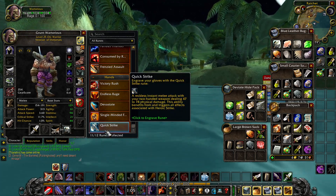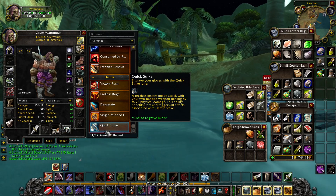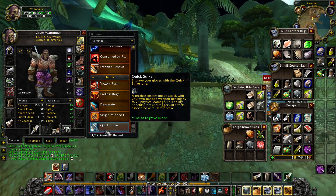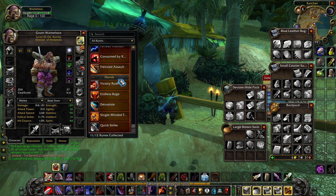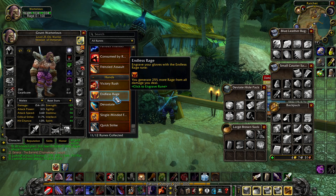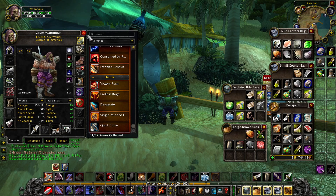Let me have a look at this rune quickly. It's a reckless instant attack that uses your two-handed weapon — 47 to 78 physical damage. This ability benefits from and triggers all associated effects with Heroic Strike, so it goes on your hands. It might be good, I don't actually know.